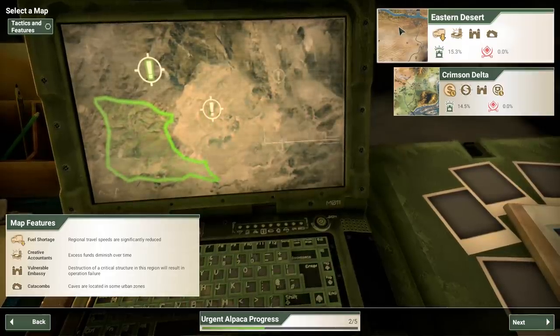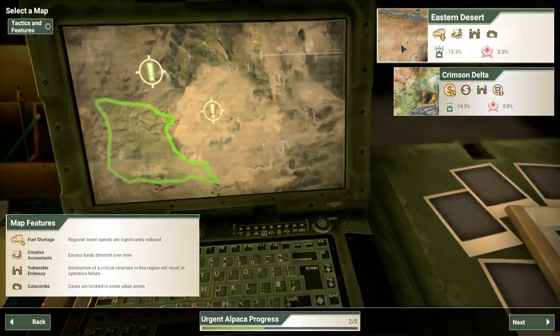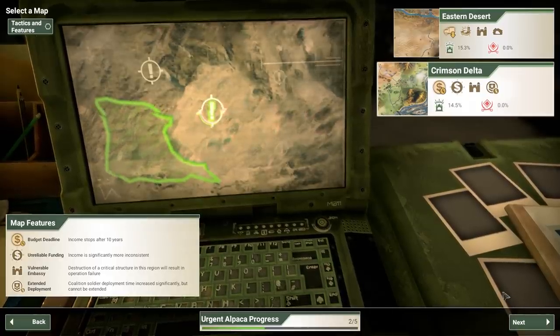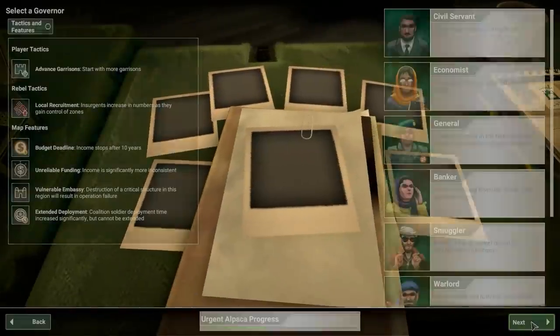The eastern desert is also really rough because regional travel speed is reduced, and on this particular map travel speed can already be a bit tough. Excess funds diminish over time, caves can be located — this doesn't seem too bad. We're going to go for Crimson Delta since it is the harder of the two maps and also in a better, more valuable location, so I think we'll have a better time of it.